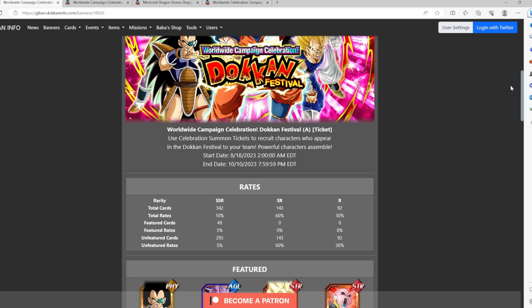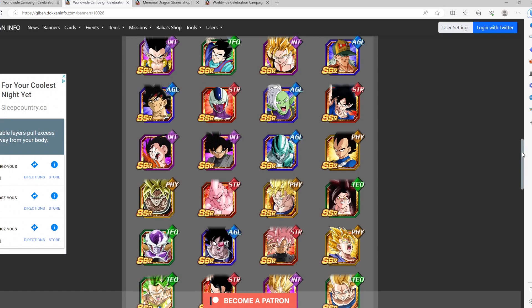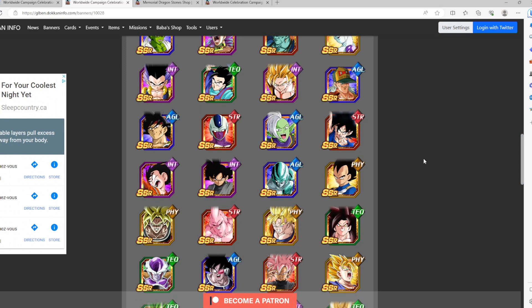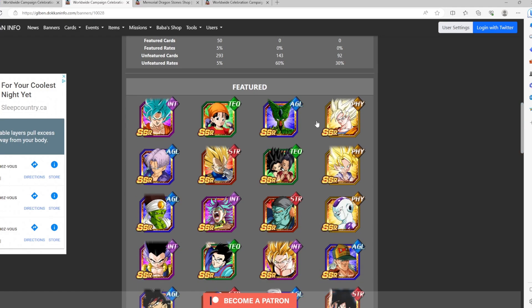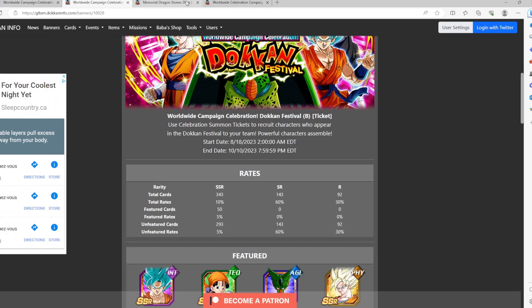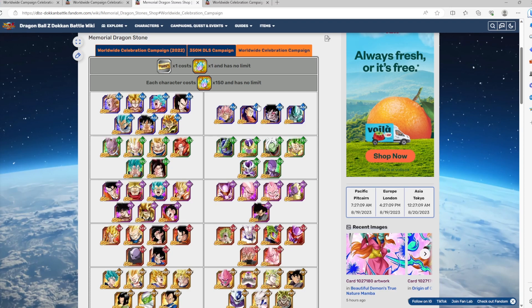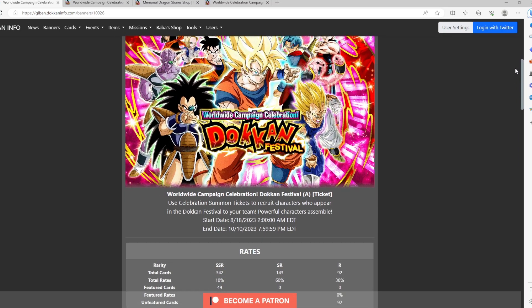Overall, Part A is definitely the better banner for new Dokkan players to use their worldwide celebration tickets on — just a lot better options. Super Boo doesn't have a proper 200 leader skill, so he's kind of wonky. The chance of pulling a featured SSR is five percent, but pulling a specific character is very slim because there are so many Dokkan Fests. If you're missing one copy to rainbow a unit, use the shop exchange. But if your account is newer — say the last six months — and you have 150 memorial dragon stones, convert that to tickets and summon on the banners for more bang for your stones.